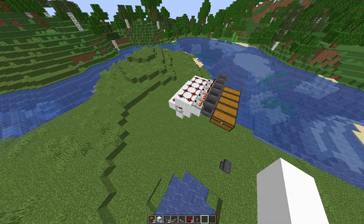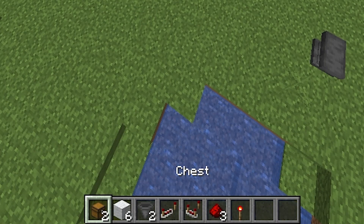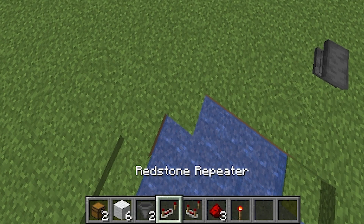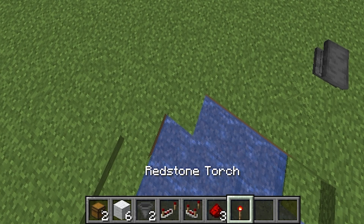In my hotbar are all the items you're going to need to build one of these modules. They are two chests, six building blocks of any kind — I chose white wool just to make it a bit more clear to see. You need two hoppers, one repeater, one comparator, three dust, and one torch.